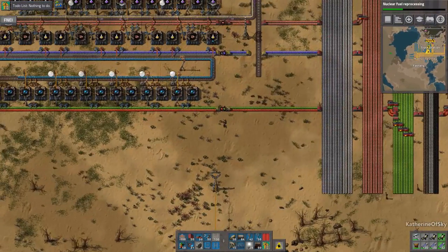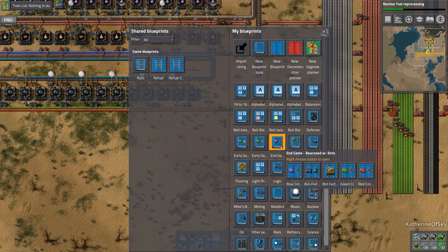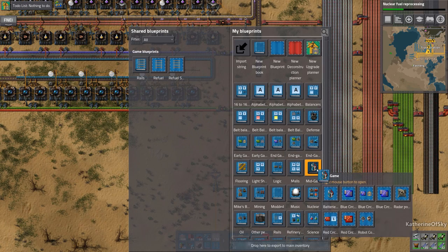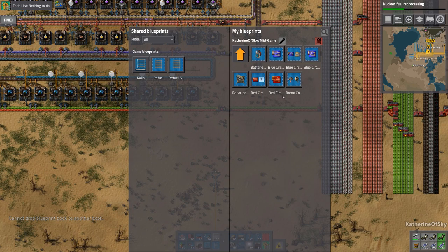We have a blueprint for this. Let me just check our stuff — is it end game? No, it would be mid game. There it is. I probably should relabel these folders to have numbers in front of them so they'll sort properly. Like early game would be one, mid game would be two, and end game would be three so I could find them more easily.